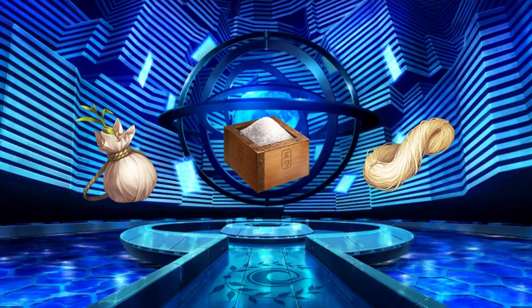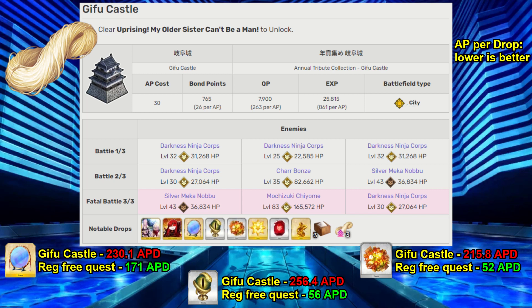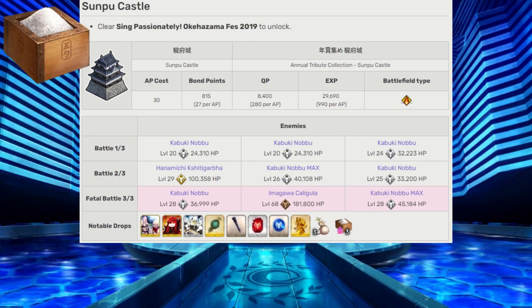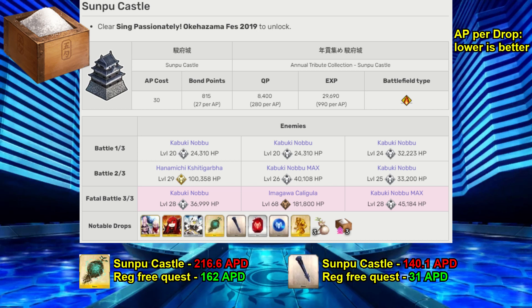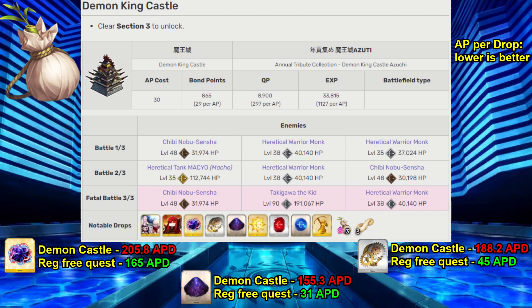For the best spots to farm for shop currency: Thread can be farmed in the free quest Gifu Castle, which has three waves of assassin enemies — potential ascension drops there include Stheno Mirrors, Octuplet Crystals, and Serpent Jewels. Salt currency can be best obtained in the free quest Sunpu Castle, which is an all-Berserker node — ascension materials that may drop include spirit roots and stakes. And finally, the free quest Demon King's Castle is the best place for Miso currency — this is an all-Archer node with possible drops of ascension materials including Gallstones, Eternal Gears, and Void Dust.